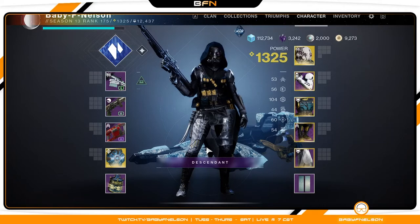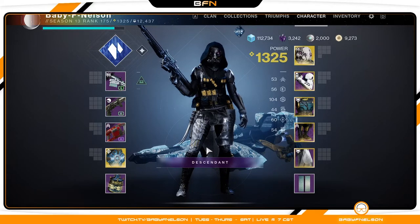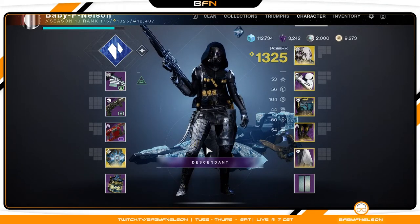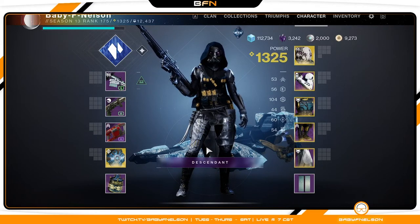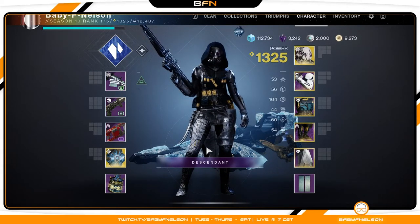That's basically the layout for my Mask of Bakris build. Make sure you grind out activities like Pit of Heresy — anywhere that gives you high stat roll armor — to accomplish these builds, especially when you're trying to hit Tier 10 in two different categories. I highly recommend checking out DIM — Destiny Item Manager — they have a Loadout Optimizer that lets you specify the stats you're chasing and helps you find the gear you currently have to get as close as possible.